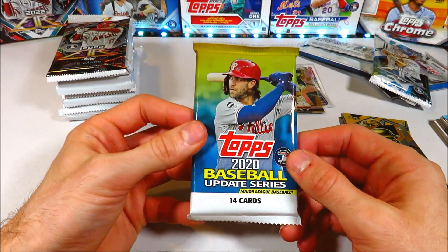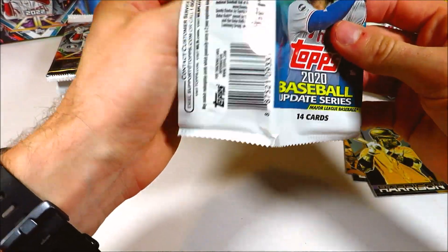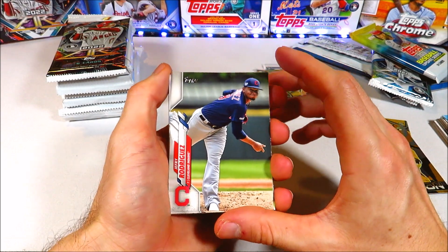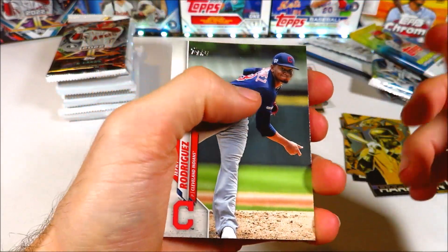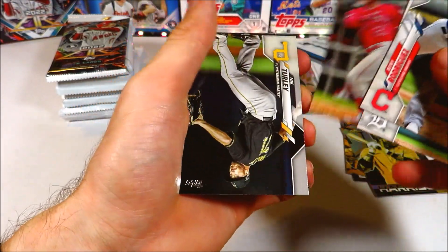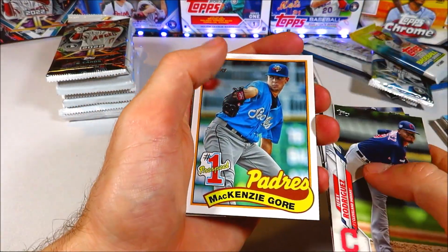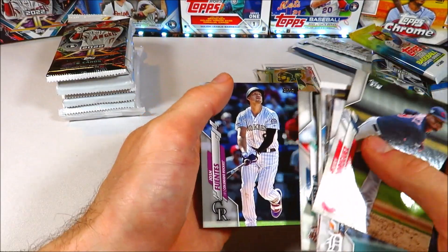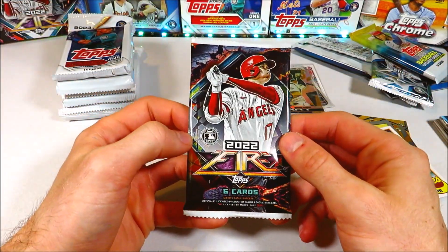We got 2020 Topps Update — throwing it back just a little bit. The checklist isn't the most exciting but there's still a chance at cool inserts or parallels — we pulled a Sandy Koufax red parallel numbered out of 10 last time, which was awesome. This time: Jeffrey Rodriguez, rookie Michael Hermosillo, Mike Turley rookie, Cuthbert, Castillo, Tomlin, McKenzie, Gore prospect card, Tom Seaver, Kenley Jansen, Zach Green, Griffey, and Fuentes. Grabbed a couple inserts and set those aside.